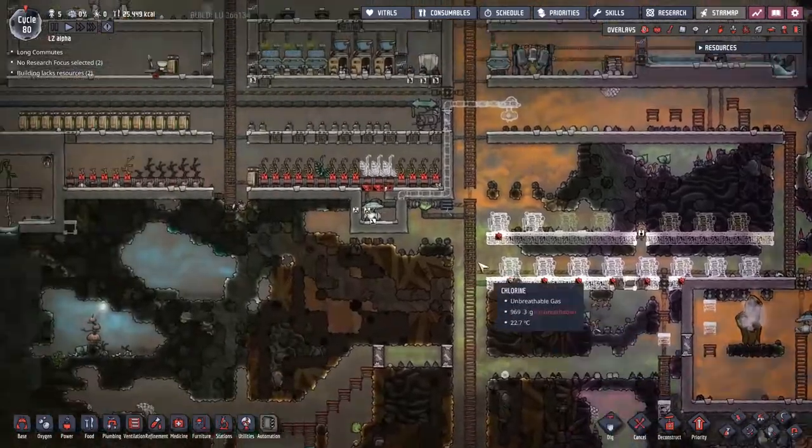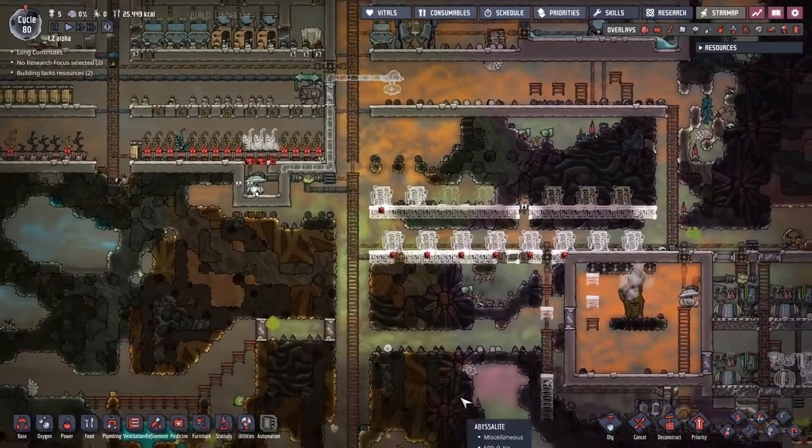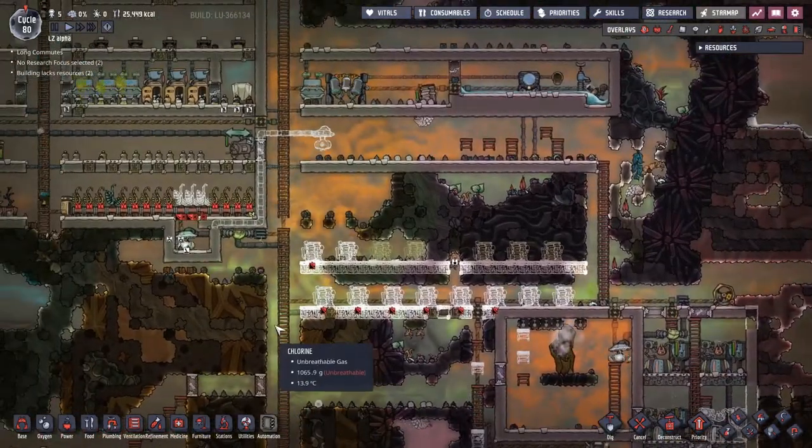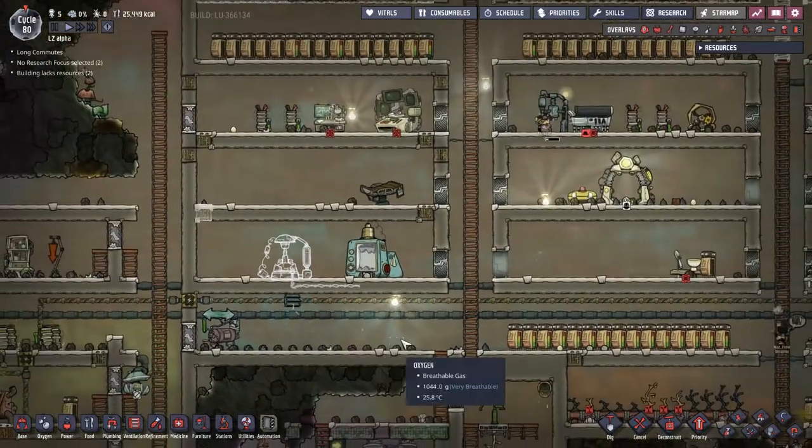But what are we going to do today? We're going to be doing the exosuits, trying to turn this into an airlock and also tidying up this whole outside area here. One of the things that we are going to need for the exosuits is balm lilies, because of course we need fabric and stuff like that.